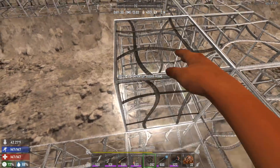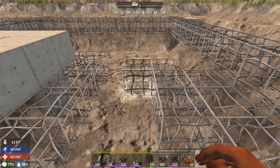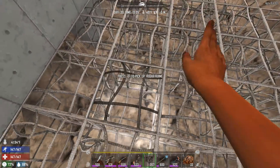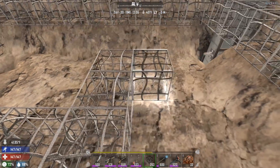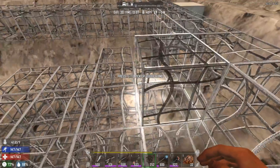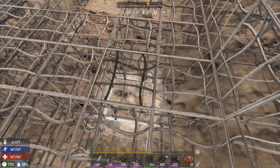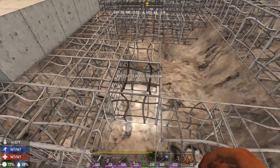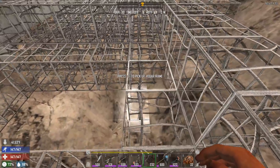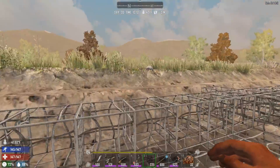The plan is: place all these rebar frames down, then grab my hammer and fill the whole thing up with concrete. Then we'll put spikes over the top — the spikes are going to be facing downwards so they don't create any level difference. I'll bring you guys back when I'm ready to place spikes and do the side work.